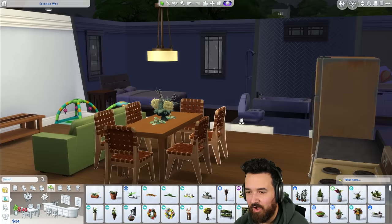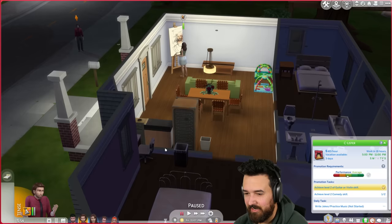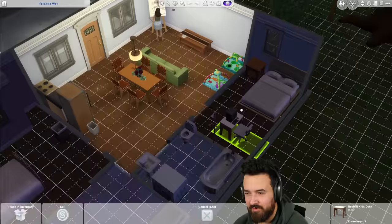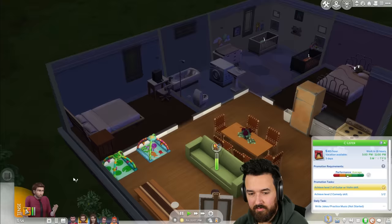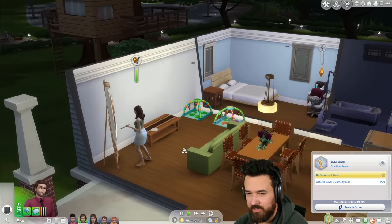Our kitchen next to it is so bad, but that plant is nice. Quinn, I need you to keep painting. Rye is at comedy level two. The computer probably makes more sense in the guest bedroom for now. I'm going to write some jokes — level two comedy, good. We need to get to level three for the next stage of the aspiration.